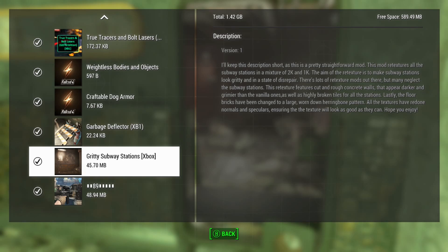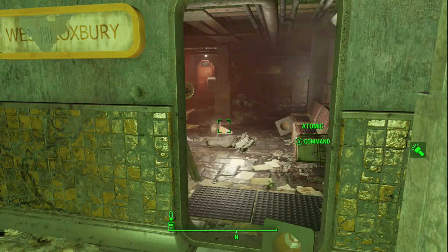Everyone, we are looking at gritty subway stations. This mod is supposed to make the subway stations a little more grittier, more dirtier, with some 2K and 1K textures, and make it look in a state of disrepair.